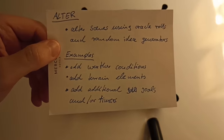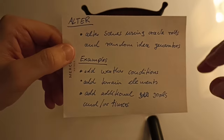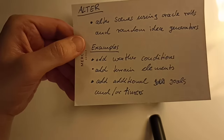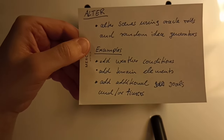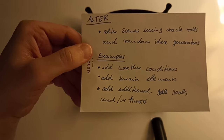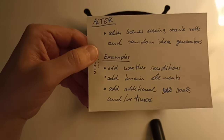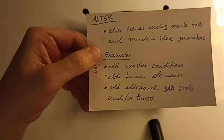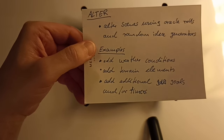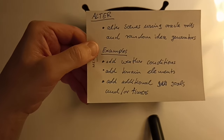The first thing you could do is Alter. With alter, I mean you could alter scenes using oracle rules and random idea generators. I didn't use this principle when playing Reavers of Harkenwald, at least not in the way it's intended here. In this context, when you have a scene or encounter as depicted in a published adventure, you would at the start of the scene — just like if you were using Mythic — make an oracle roll to see if the scene is somehow altered or interrupted.